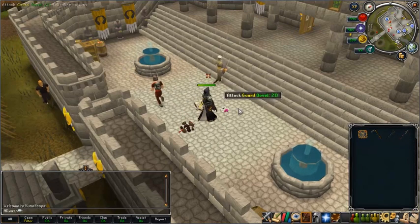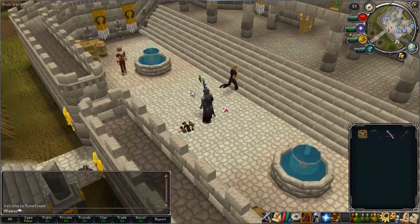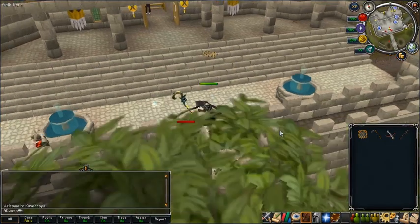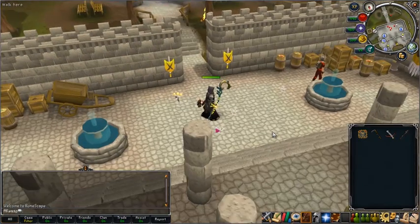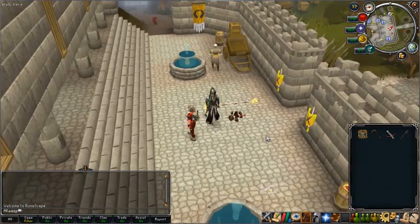Pull out any sort of ranged weapon and we get our ninth experience — I hit a diamond bolt special. Then we pull out something like a polypore staff and there we go. That's 10 skills that we've gained experience in, and you know it took no time. That's all we need for the Jack of Trades Aura.